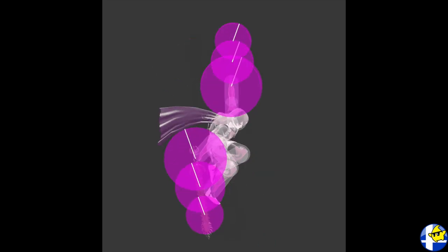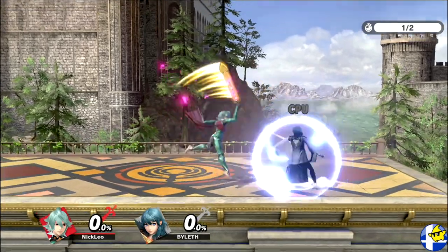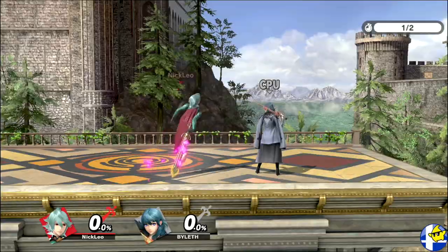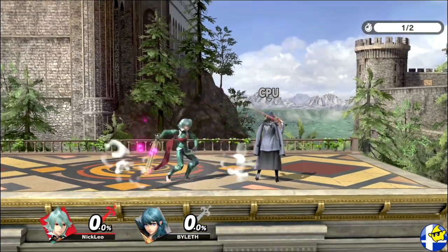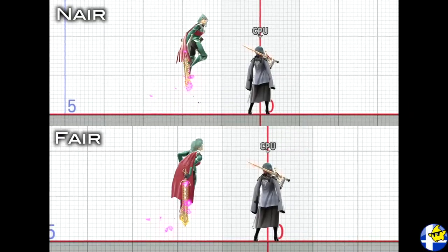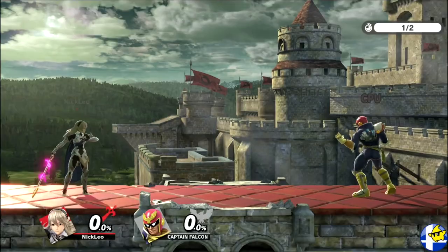Neutral air is Khorin's fastest aerial as it's active on frame 6, and it has lingering hitboxes to disrupt nearby opponents. Because of this, it's a great followup attack after fair as well as a reliable out of shield option. Nair is somewhat similar to fair, except it has slightly less range and a backside hit with even less range. It also deals slightly less damage than fair and has more end lag, which makes it less consistent for comboing than fair.